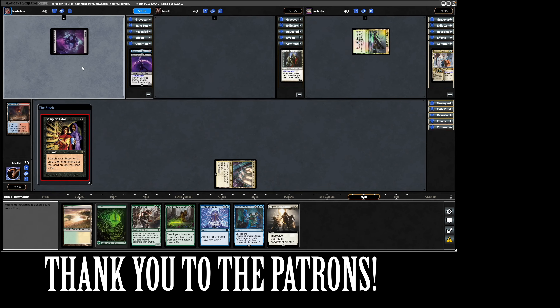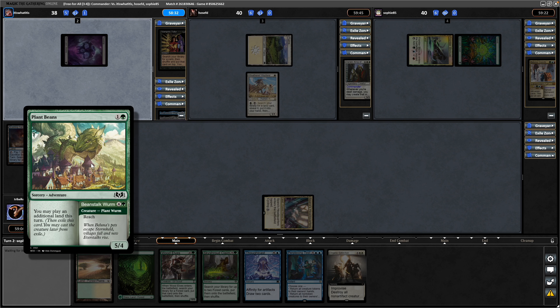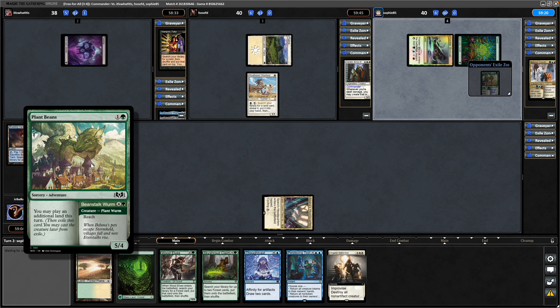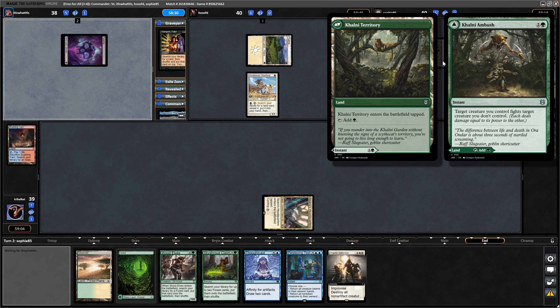It's a Vamp Tutor from the Dimir player on turn one. Weathered Wayfarer from Darian - he is last in the turn order, so should be able to get some good use out of this. Ballooner playing a Plant Beans - you can play an additional land this turn, and they do, throwing out a Karni Territory.